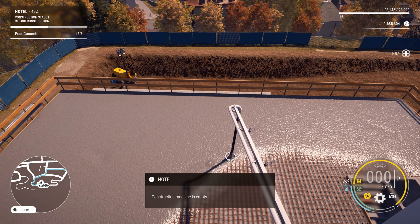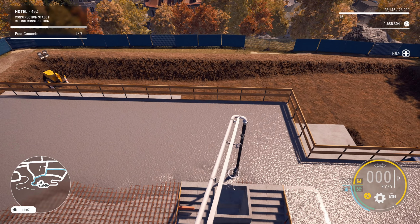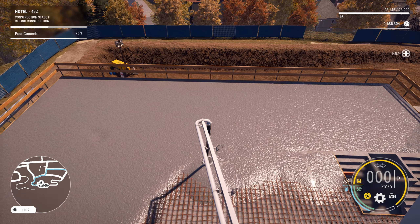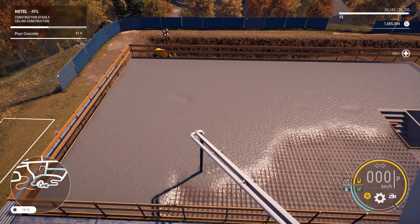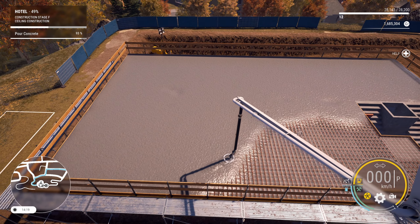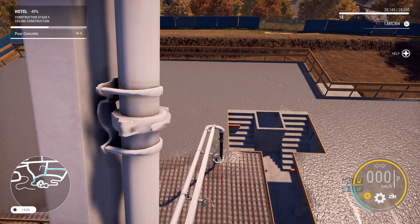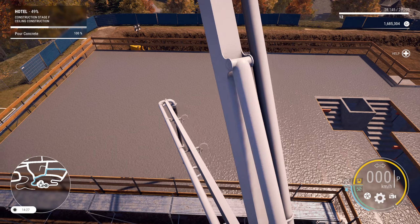I'll go and fill that void in a sec. 71... 79... 80, and another empty load. This should be the last one — $18,000 a go, so probably $80,000 to $100,000 worth of concrete, which is probably realistic for real life. Fill up around this staircase — I'm sure we're going to be running up and down there at some point. 90%, this has gone pretty good. I do like this concrete pump — compared to the other ones I've been using, it's really agile. Its reach is fantastic. 100%.